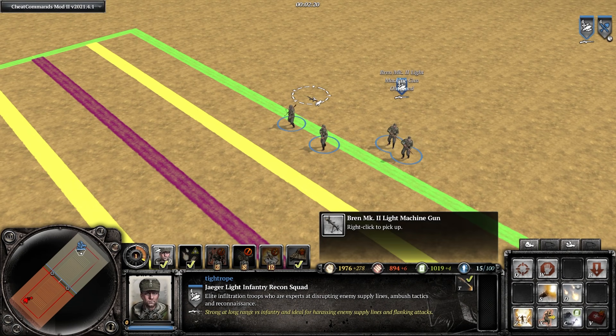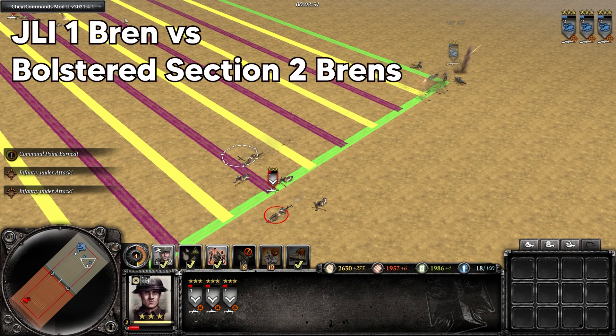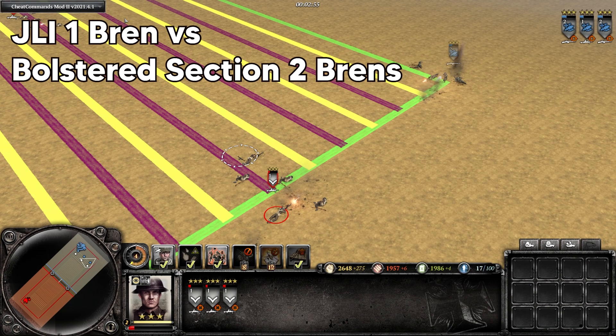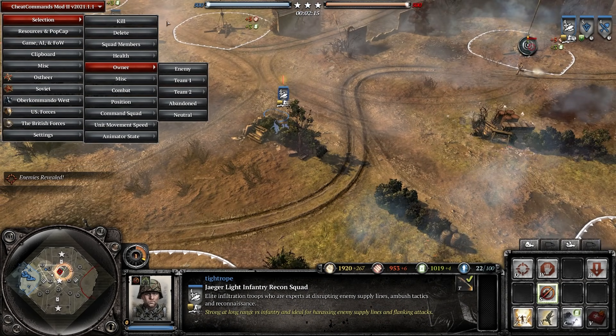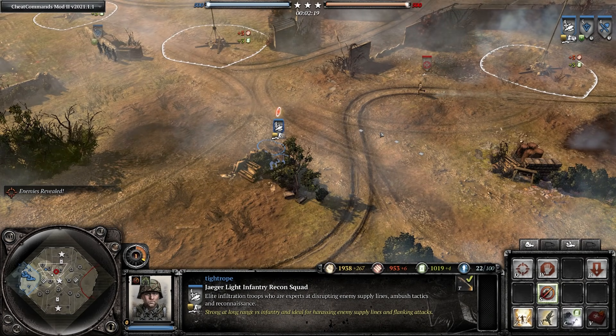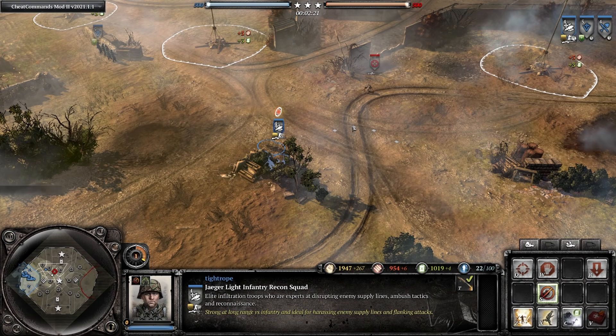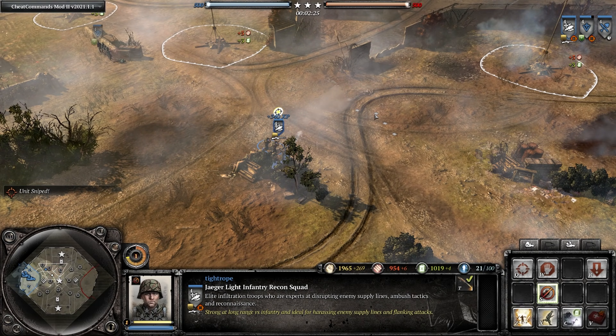Jägerlites still have two weapon slots free after upgrading their G43, and that means if they pick up a light machine gun, they are incredibly powerful against enemy infantry squads. Jägerlites are one of OKW's best counters to opposing snipers, given that they have camouflage and you can wait for the opposing sniper to come in range.